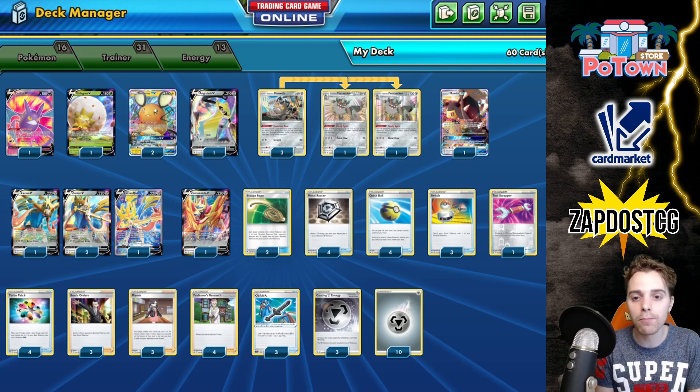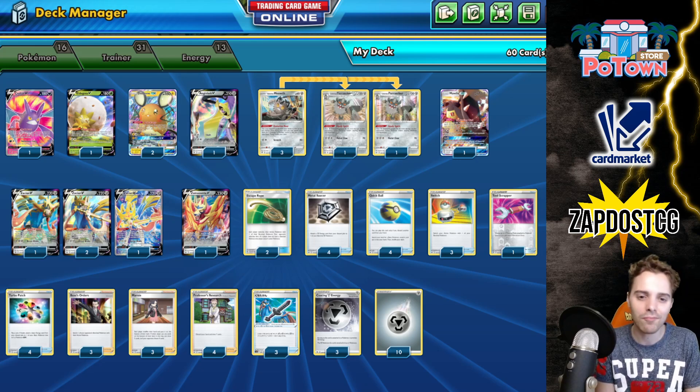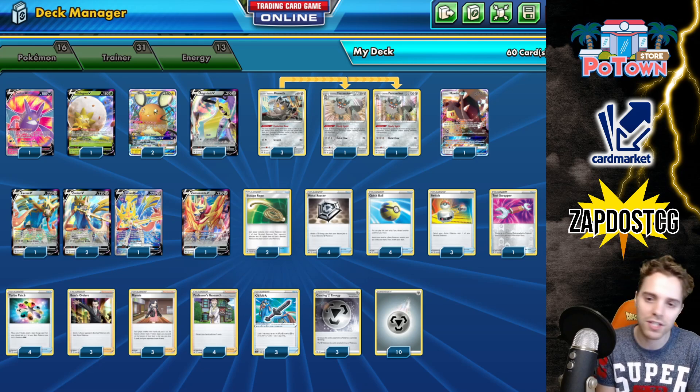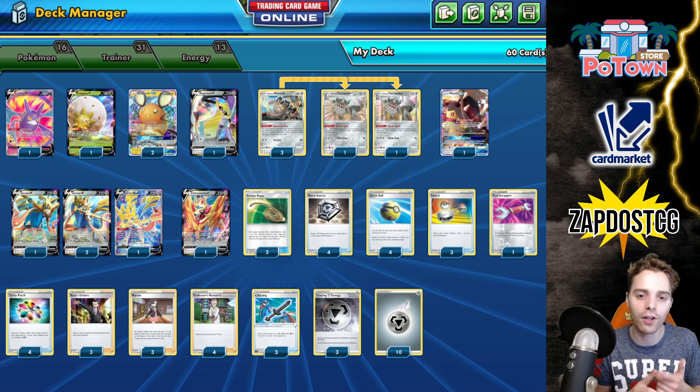With Escape Rope, you can even punish Eternatus players if they have a Koffing in the active. You can slap down Escape Rope, put that Eternatus into the active slot, and punish them with Brave Blade for 230. We also have Metal Coating Energy, which is definitely necessary because there are still a ton of Welder decks running around in the format — think Tempo Torracat, Centiskorch, Charizard, even single-price Charizard, and Mewtwo Welder. Lots of Welder decks still around, so you definitely need Metal Coating Energy to protect yourself.